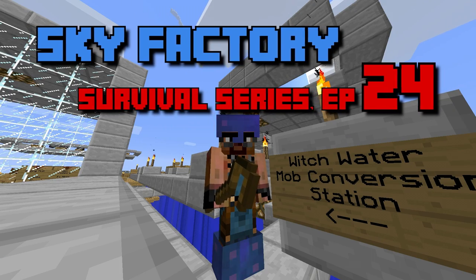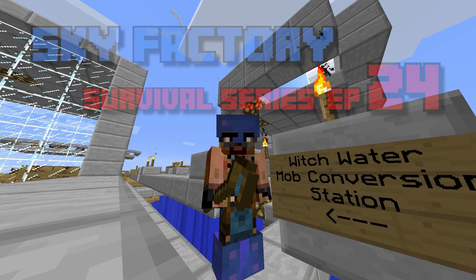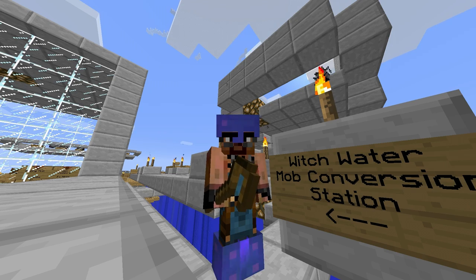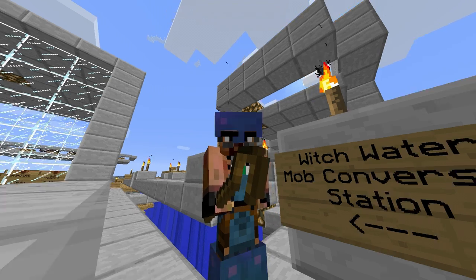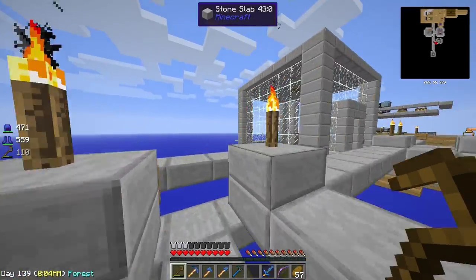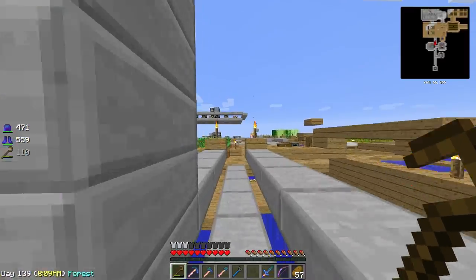Hello everybody! Deadrafter here and welcome back to another tutorial in my Skyfactory survival series. This is episode number 24 and I'm here at the Witchwater mob conversion station that we used in the last episode to convert skeletons into wither skeletons. If you don't remember, just check my previous video.